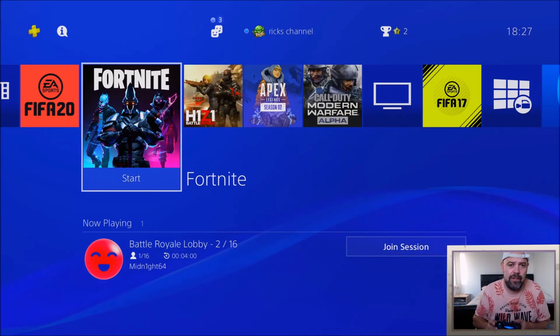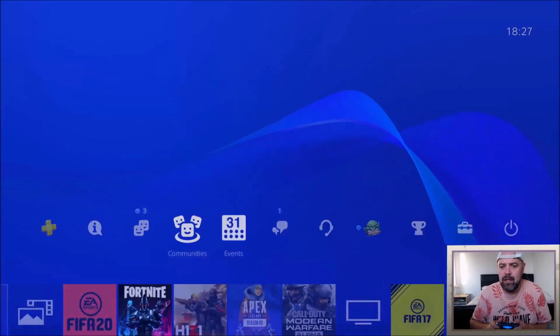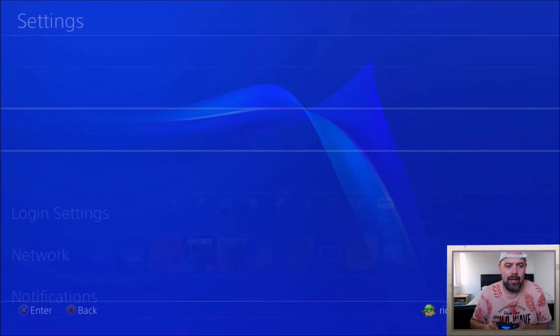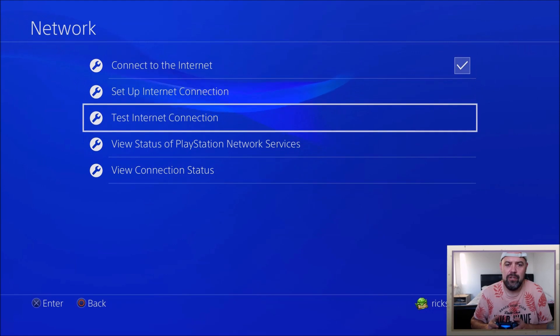First of all, jump out of Fortnite altogether — completely come off the screen. Go into Settings and scroll over to Network, then you're going to test your network connection.